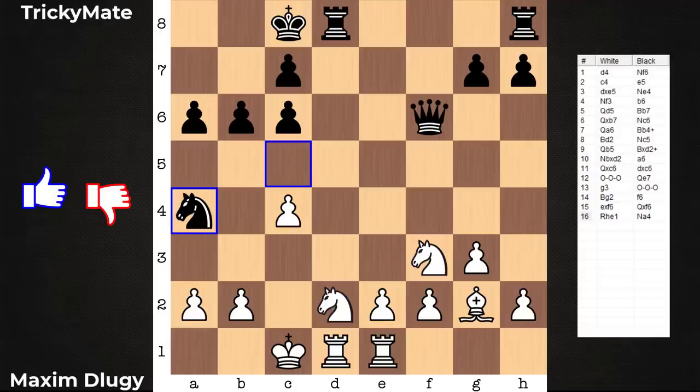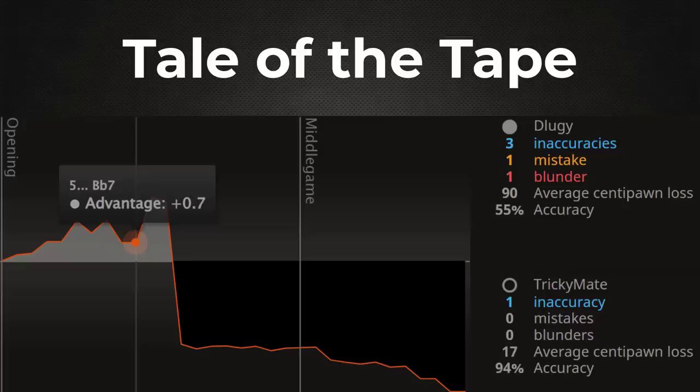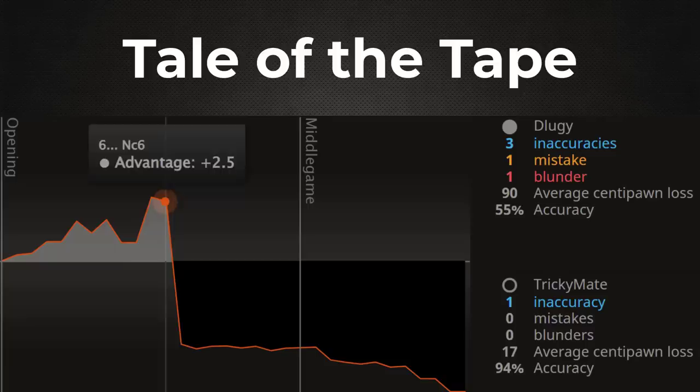This is a very sharp trap, a very quick game. For fun, we can have a look at the tail of the tape. One of the things I like to point out with this graph — I think there's an issue with it, and I was debating whether or not to share it. Bishop b7 I'm pretty sure should be registering as a blunder, but it's not. Outside of that move, I think everything else is pretty clean. You still get an idea as to the accuracy — inaccuracies, mistakes, and blunders for each side, centipawn loss. If we look at the inaccuracies here for Delugi, the Queen d5 move — a3 instead would have been better. But yeah, pretty cool trap.